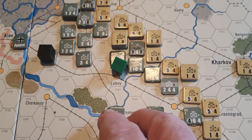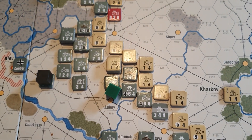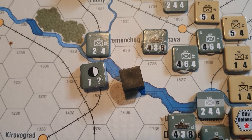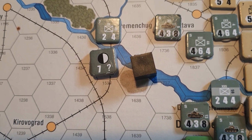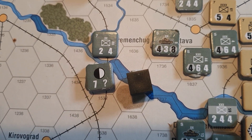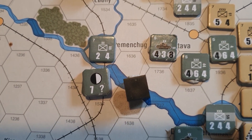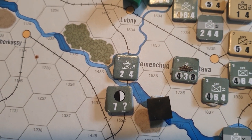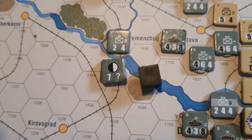These units are German supply depots, and supply depots are absolutely vital for German supply. They move by rolling dice on an axis depot advance table and can only move along the rail lines.